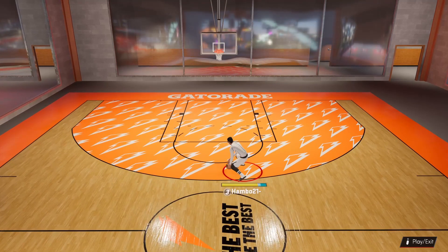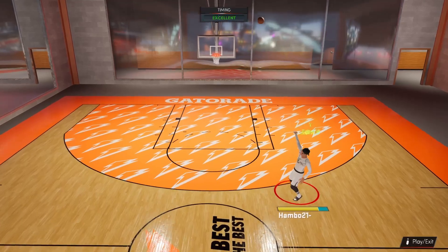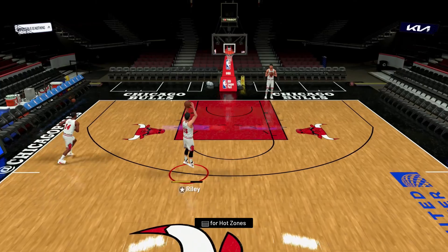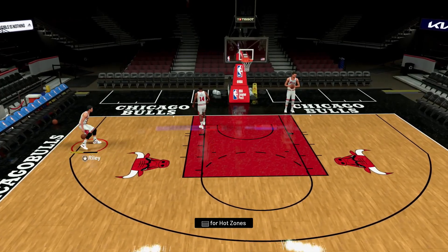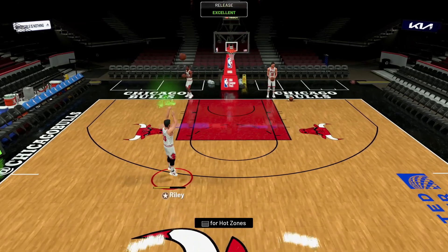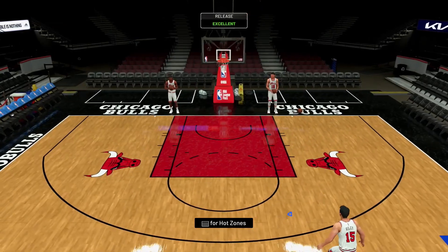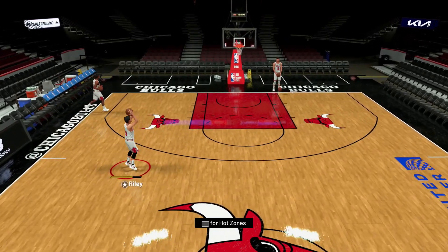Both jump shots I just gave you are on the slower side, which I know some people just cannot stand. So if you want a fast jump shot on current gen, I would recommend using base 15, at least one 60% Paul George, or at least two Kevin Durant. It has a massive green window — actually only slightly smaller than Set Shot 7 — but it's also one of the fastest jump shots in the game. It's pretty versatile, good on all builds, and very smooth. The cue is you're going to want to wait for the ball to come fully backward, and once the ball has come back all the way, release square like right here.